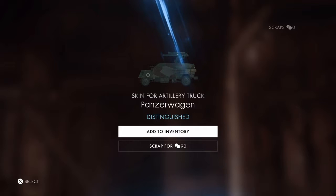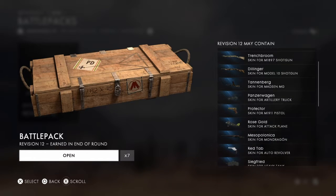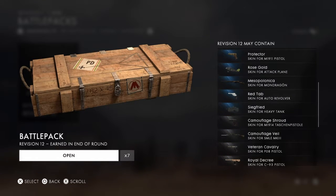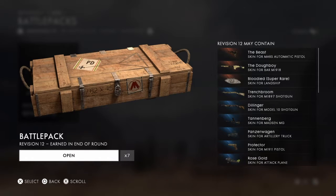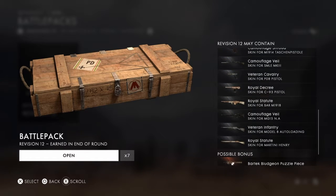Oh, just a skin for the artillery track — that's crazy! I want a blue skin for that. Wait, let me see if there's even something for the sniper I got. What's it called again — the Marksman 80/90 or something? Let me see if that's even in there.